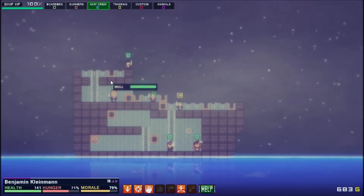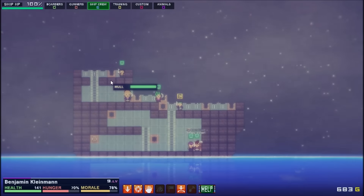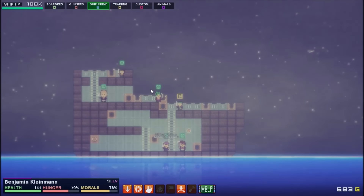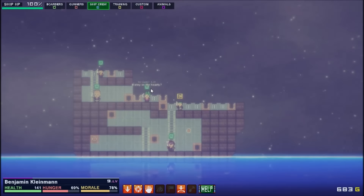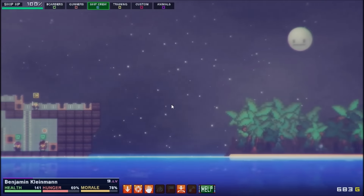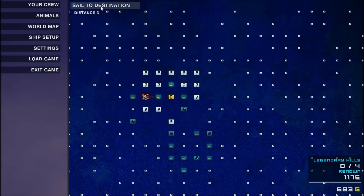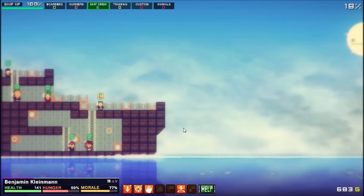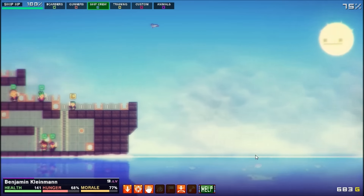I should probably throw some food down too. It won't let me do that though. I really don't like that you have to be at a town to feed your guys basically — we've got the food, I just have to drop it somewhere on the deck but it won't let me do that unless it's docked. Are we even moving? We're not moving! Did I not click leave? There we go. Good thing I noticed — we were just sitting at the island because it was conveniently off screen.